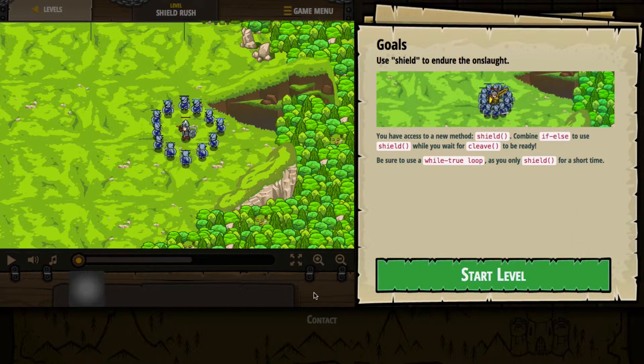So we're going to be using shield to endure the onslaught. We have access to a new method called shield — I just used that. We'll combine if-else statements to use shield while you wait for cleave to be ready. We're going to be sure to use a while true loop as you shield for a short time. Let's go ahead and press start and see what that means.